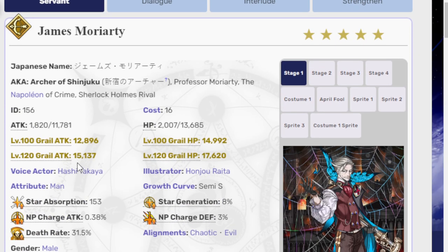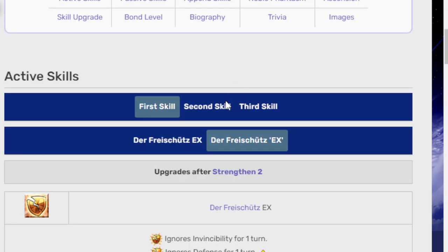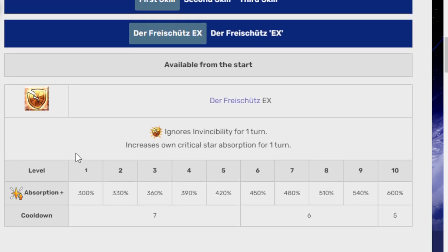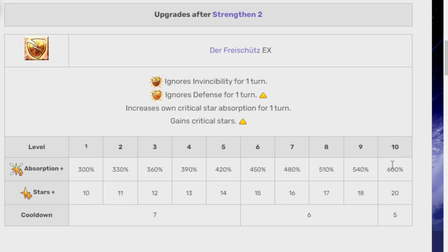Let's go to Moriarty. For his buff, it's to Der Fritsch EX, which currently ignores invincibility for one turn and increases critical star absorption for one turn. The new version remains EX rank and now ignores invincibility, ignores defense for one turn, increases uncritical star absorption for one turn, and gains 20 crit stars. The absorption rate is up by 600%, and the ability to ignore defense is also a nice addition.